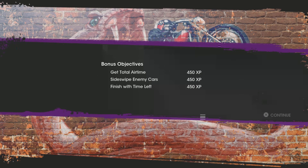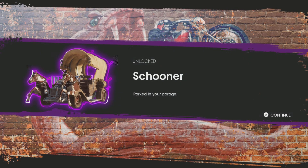After you finish this, you will get money and XP. And the Schooner — it looks like it has two horses in the front, a car driven by two horses and a carriage. It's pretty cool how it looks.